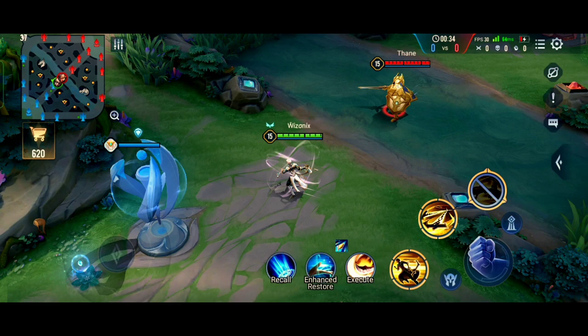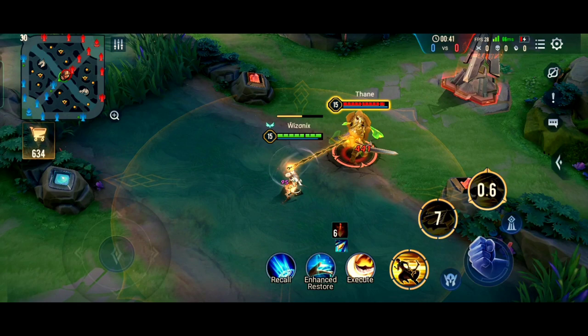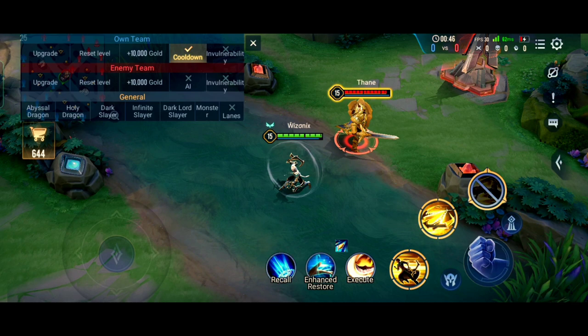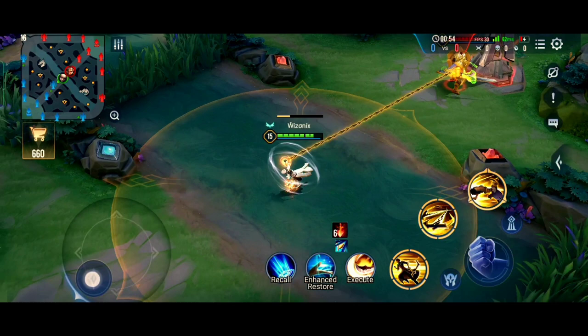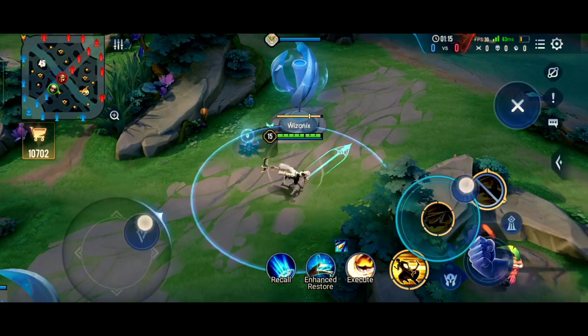Now let me show you what happens if you do the combo wrong. If you successfully chain an enemy and then immediately use your ultimate, you dash towards the enemy and end up behind them — meaning you're throwing yourself into the middle of all the enemies. If you hook a marksman in a team fight and ult towards them, you'll be standing in the middle of all the enemies and will die easily, and there's a chance you might even go under their tower. So never do it. Always pull the enemy towards you and toss them into your team — never dive directly into the enemy team with your ultimate.